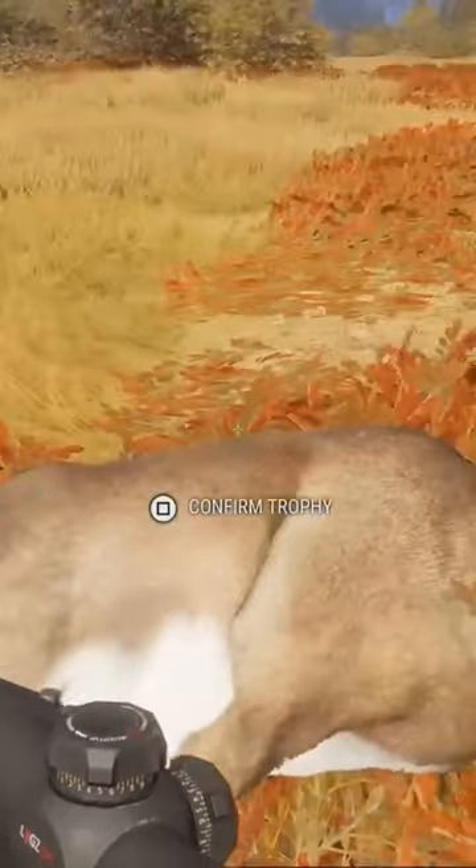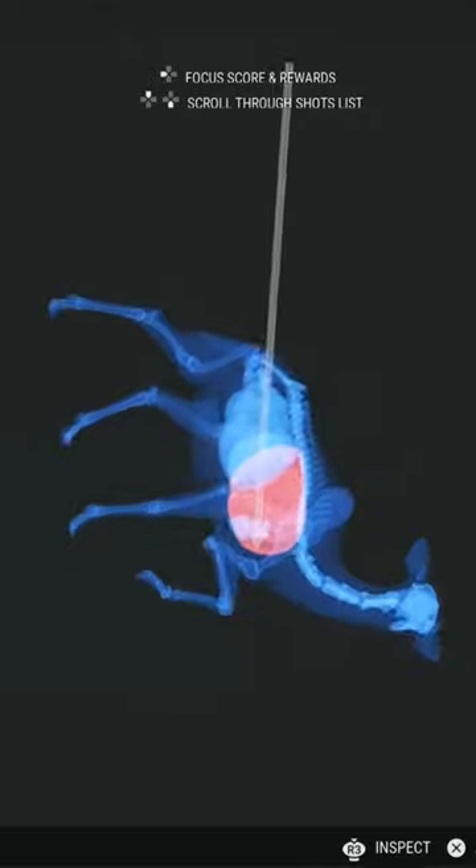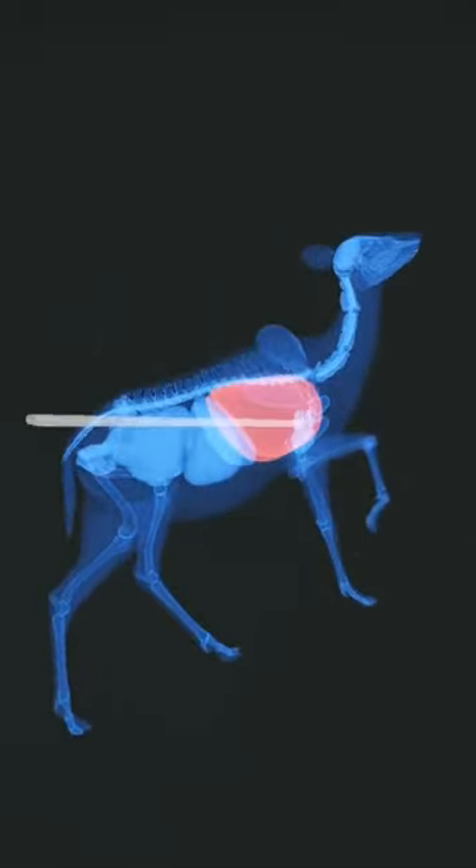As you can see, from 82 yards the seven millimeter magnum is a pretty effective rifle with a double lung. Oh — that was so close! How is that not a double lung heart shot?